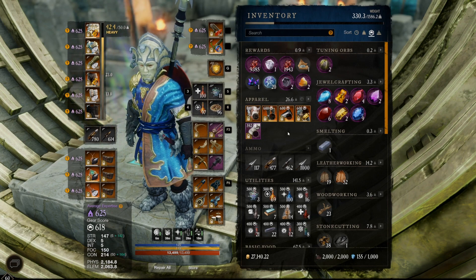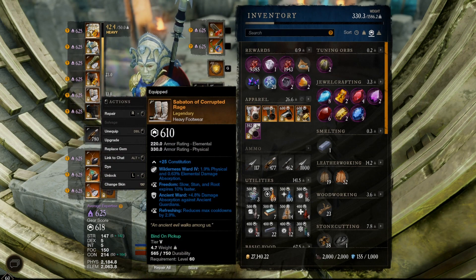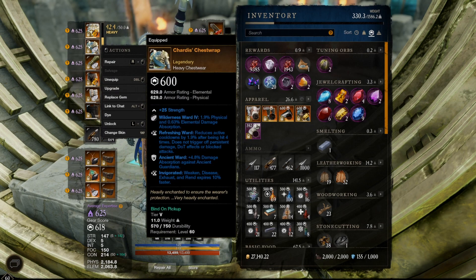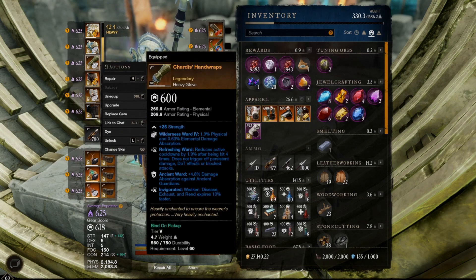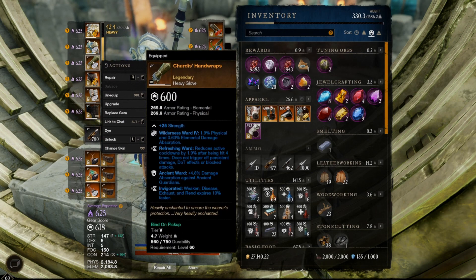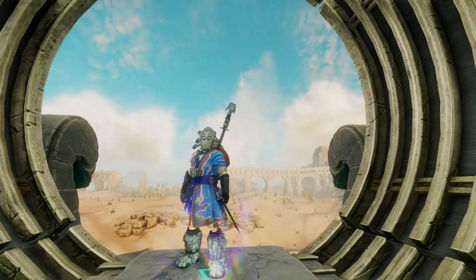As for the combination I'm currently running: I have the Chartist head, chest, and gloves, weighted greaves, and then the Corrupted Rage boots. In the future, if I can stand to farm it again, I'd probably go with the Goat King hat, Chartist chest and gloves, weighted greaves or Chartist greaves, and then the Corrupted Rage boots. You could also swap in the Corrupted Rage gloves if you want an extra stack of freedom and more refreshing. I like having extra refreshing ward — as a tank you're getting smacked around, and four stacks of it do stack, so it's nice.